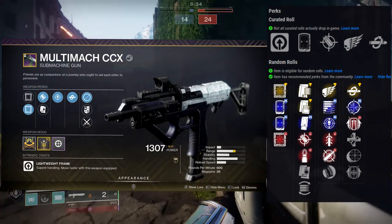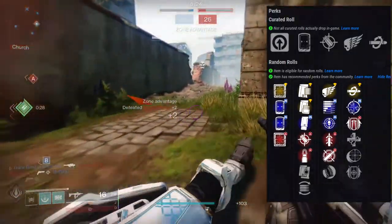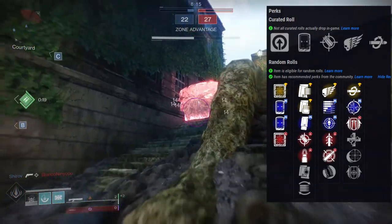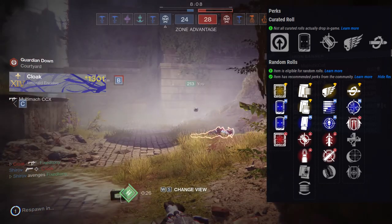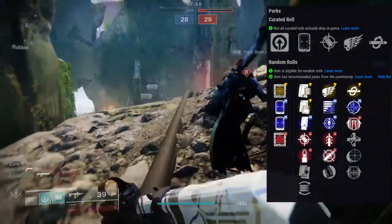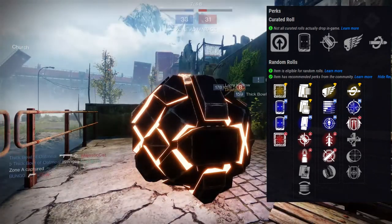My perfect dream scenario is getting Killing Wind, and on top of that after a kill I reload and just start going ham. With Killing Wind not only does my weapon range go up, but my handling and mobility as well, so it actually makes me faster — which is wild because Lightweight Frames already make you faster. This weapon is hands down one I'm looking for.